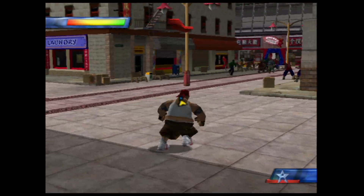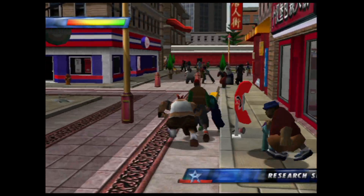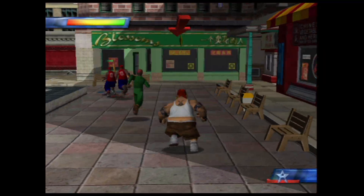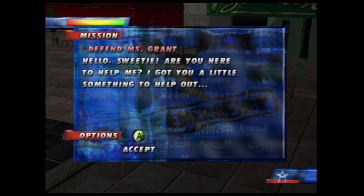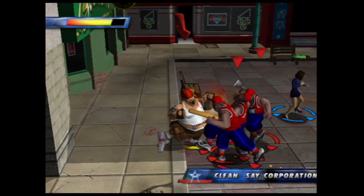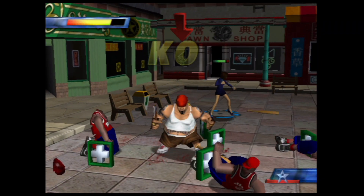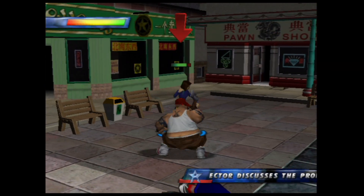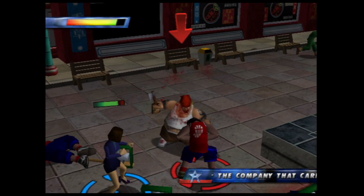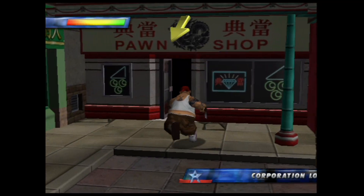Now in State of Emergency, the amount of characters on screen does come at a cost, most notably to the AI, as it is barely there. The civilians don't do anything — all they do is run around like headless chickens. The corporate cops only go after you if you're armed or if it's part of the mission. The AI gets really bad during escort missions, as the person you're protecting likes to stand around and get killed without fighting back, or get stuck on terrain — most notably on the escalators in the first mall map. Other missions have you chasing people who run around with no pattern whatsoever, so you can't just wait at a certain spot for them; you have to literally be chasing them and hope you finally land a hit to finish them off.